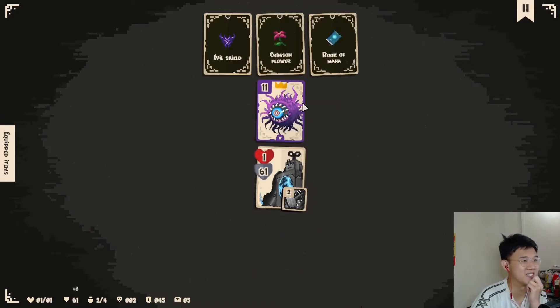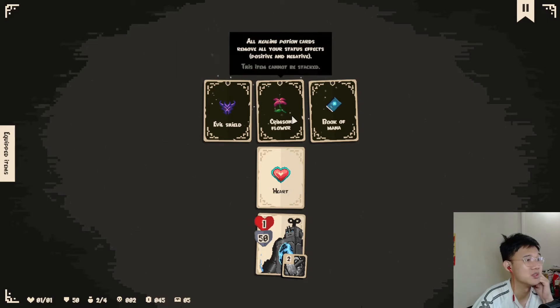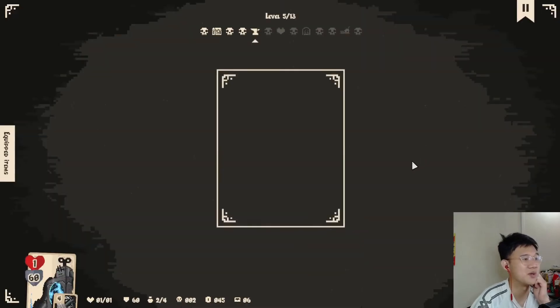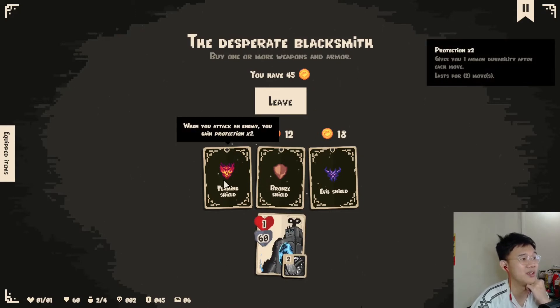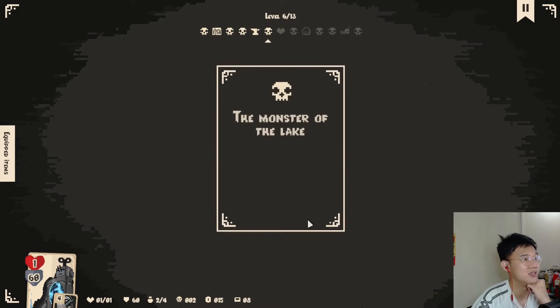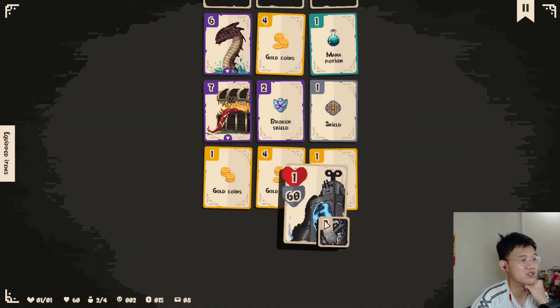This is like easy game — it's just way too easy. Evil shield, crimson flower, book of mana. Let's go for the book of mana so if they drop mana there's a higher value of dropping mana. 'When you attack an enemy you gain protection times two' — nice! 'Add one shield card' — okay, these two will be the items I want. Let's try and get to at least 100 shield.